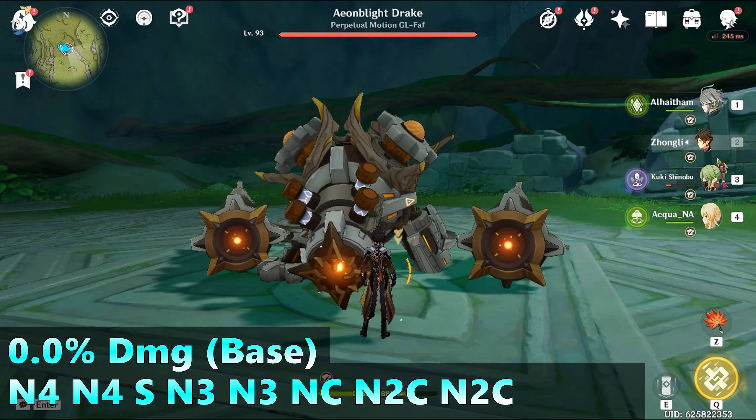Some teams require shorter rotations, so I also calculated the quick use of elemental skill at the very start. I also did Ungabunga and tried to incorporate some N3 and Nc in the combo. In the span of 14 seconds, quick elemental skill Ungabunga deals 2.77% more damage compared to the base combo, and N3 Nc Ungabunga deals 6.2% more damage — not much of a difference. So don't be too hard on yourself. Al-Haytham is forgiving to use — he doesn't punish you for making mistakes, and he is not a complicated character.